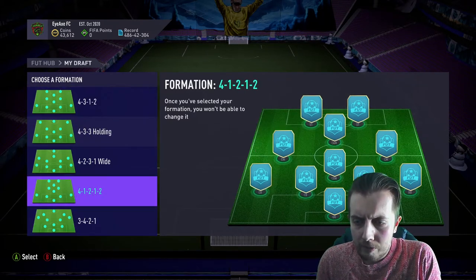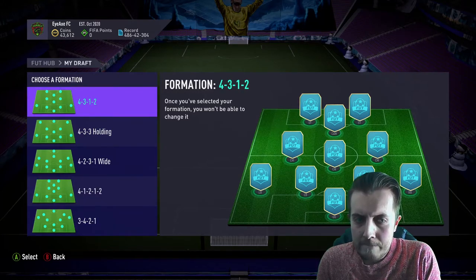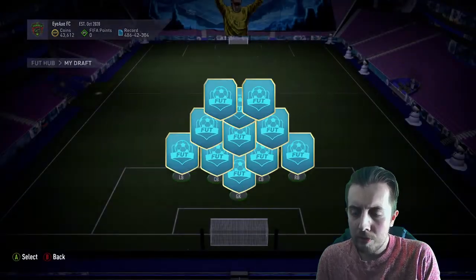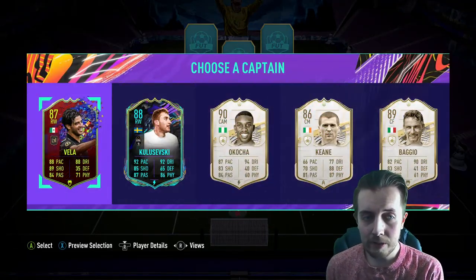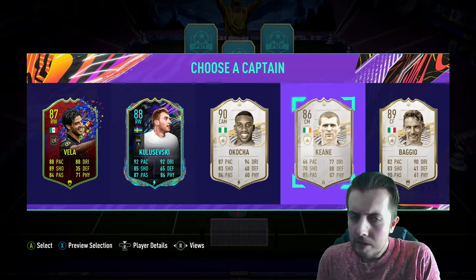I recently got a new one, it felt really stiff so I changed it up — we'll see if it makes any difference. If not, it's just me being incredibly shit. What do I want today? I want a 4-3-1-2, which is arguably basically the same as a 4-1-2-1-2 but a bit deeper. Let's go with the 4-3-1-2 — I don't think we've ever used that in the draft, so let's go for something a little different.